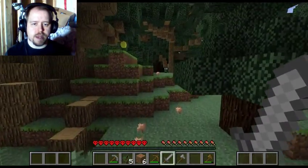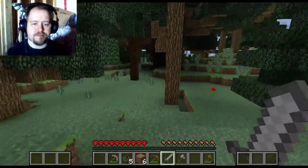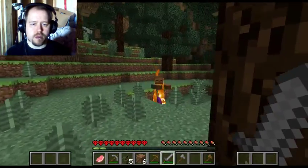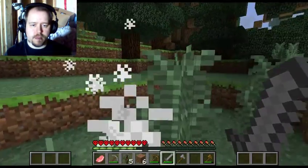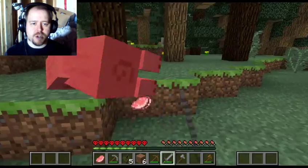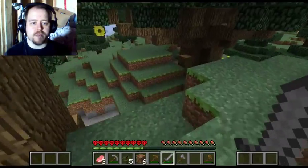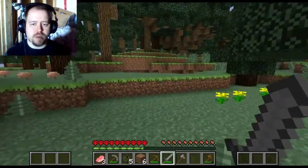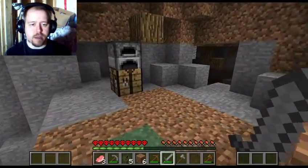We had some pigs just moments ago — there you are. First and foremost, step number one, we need food. There we go, got some food. Got some tasty, tasty pig flesh — just enough to get us going. Then we're going to explore that cave a little bit and try to get some more decent resources, tools, and other such things.